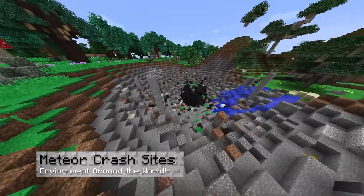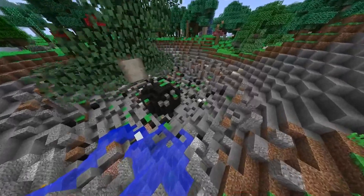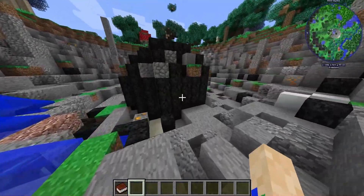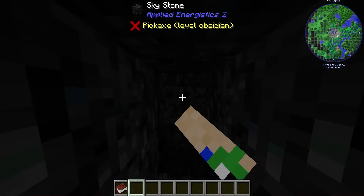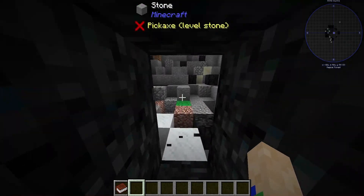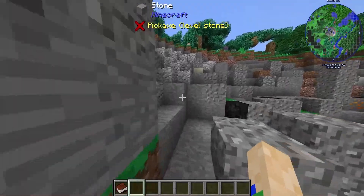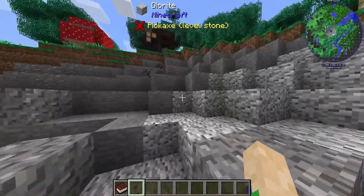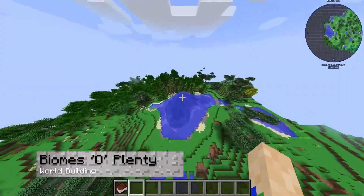This modpack is just way too massive to cover it all, so let's talk about some of the cool scenery. This is the meteor crash sites and you'll find these scattered all throughout the overworld. The sky stone that comes down with it is very strong — obviously I'm in creative so it's easy to break, but you'd need an obsidian-level pickaxe in order to break that. As you can see, the surrounding area is pretty much desolate and reveals a lot of the stone underneath the earth.